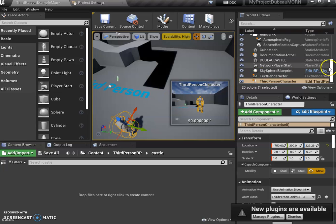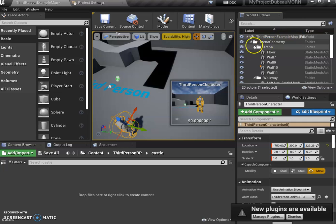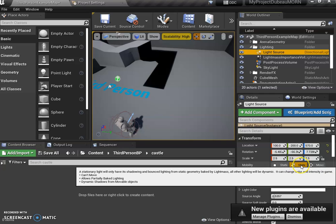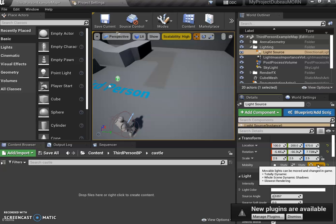Under the World Outliner you're going to see something called Lighting. Open that, click Light Source, and change it from Stable to Mobile — look what happens, the baked lighting disappears, and that's what we want.